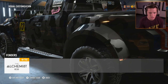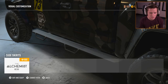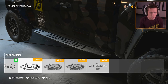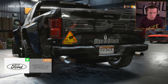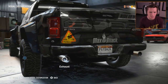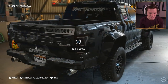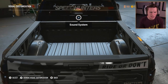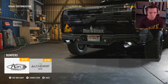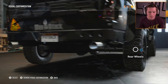Rear fenders - we'll make them match. I feel like those look pretty good. Side skirts - they have different step rails. I don't mind keeping it simple with the generic ones. Exhaust - a lot of these are a little bit excessive. Tail lights - I feel like the smoked out tail lights look good. Sound system is an option but you can never actually change it. There's a rear bumper option - that continues the wrap back there. That looks good.